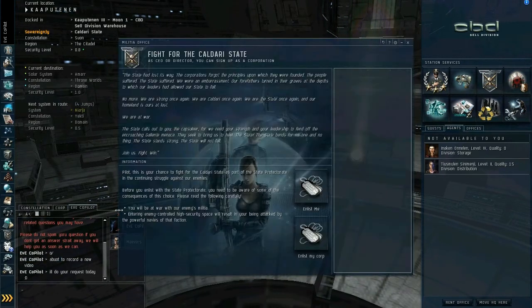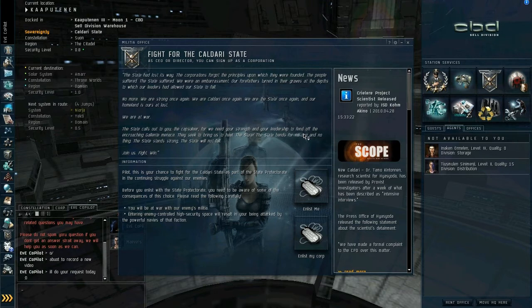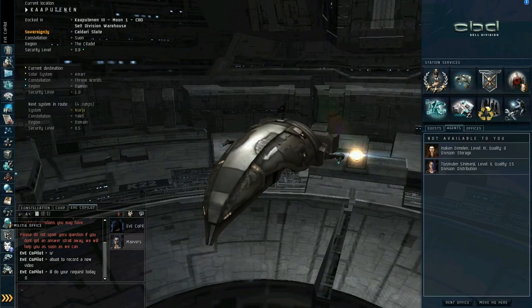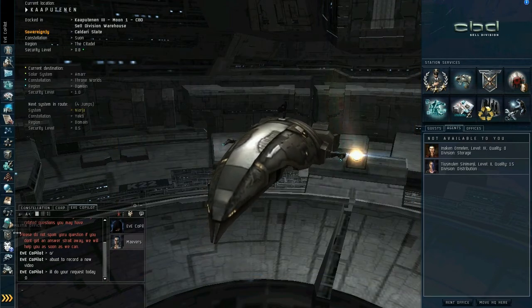Militia Office — basically you can sign up to fight for your race: Amarr, Caldari, Minmatar. I'm not a big fan of the militia side of the game and don't really play it, but some people love it. I'll probably get a friend of mine to come in and do a tutorial with me on that.